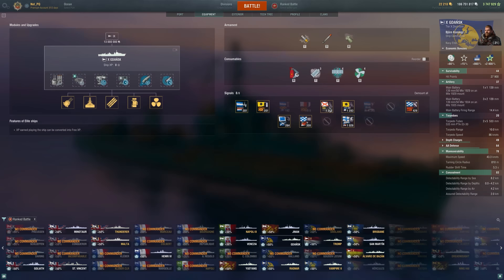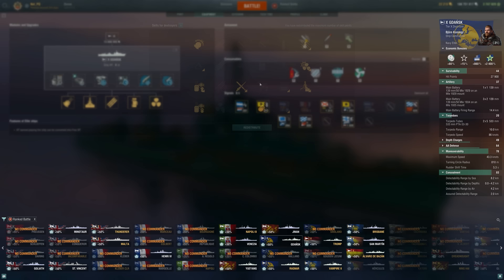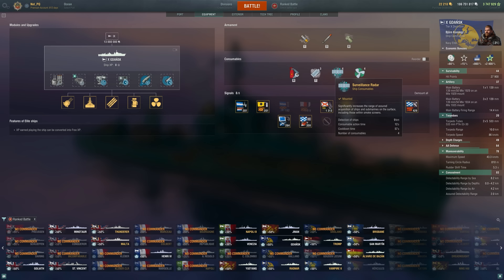Having this 9km radar that lasts 12 seconds is pretty disgusting. This is essentially a Mogador with a 3.1 second reload, and that's before we even use something like Fearless Brawler or Adrenaline Rush. You've also got a radar to deal with anyone trying to outspot you — that's just not going to work against this ship.